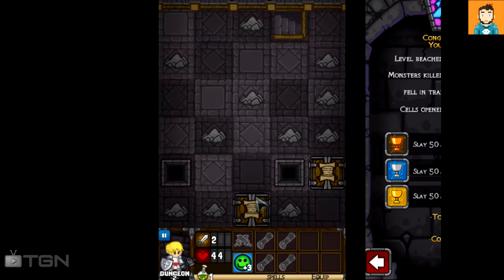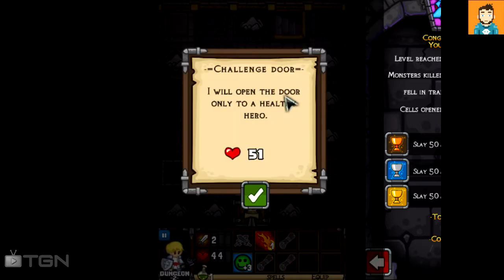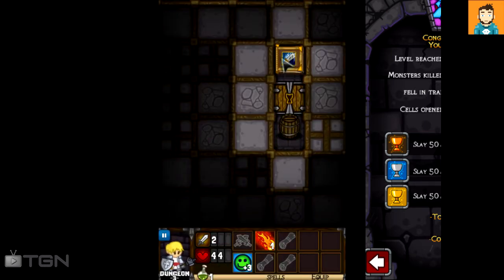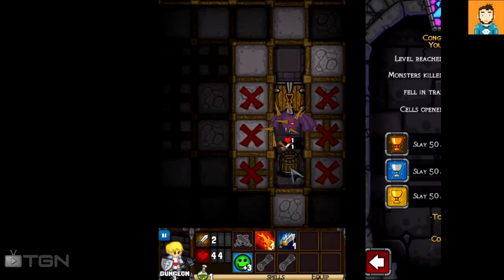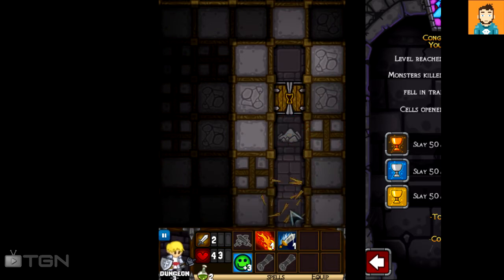I already cast magic in this room so that unlocked a fireball — damages one enemy and does one damage. 'I will open the door to a healthy hero only' — that requires 51 health which I don't have, so that door won't open for me. This one gives guaranteed first strike for three attacks, which is actually pretty nice.